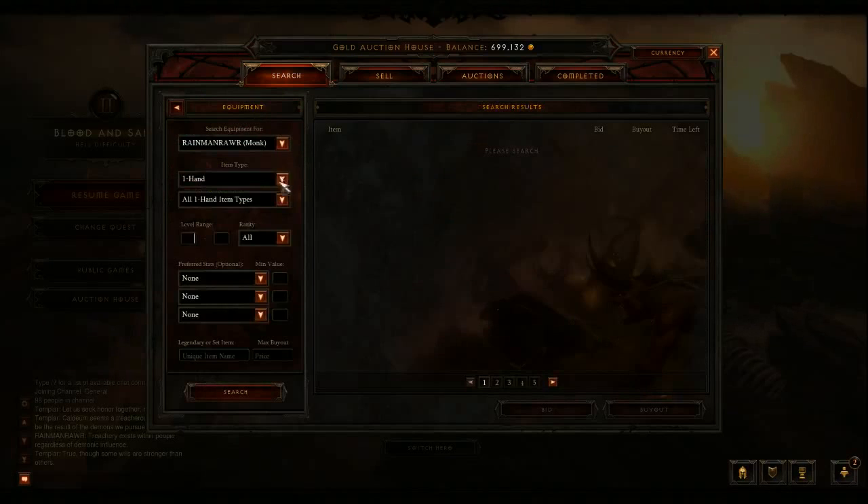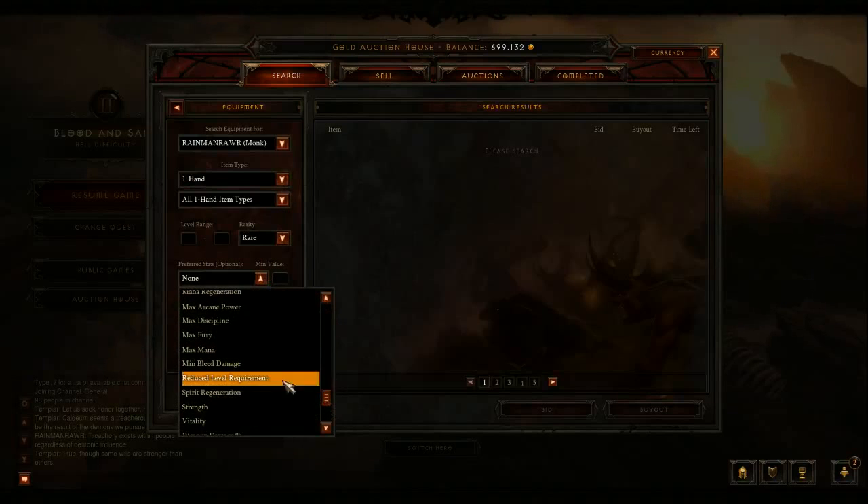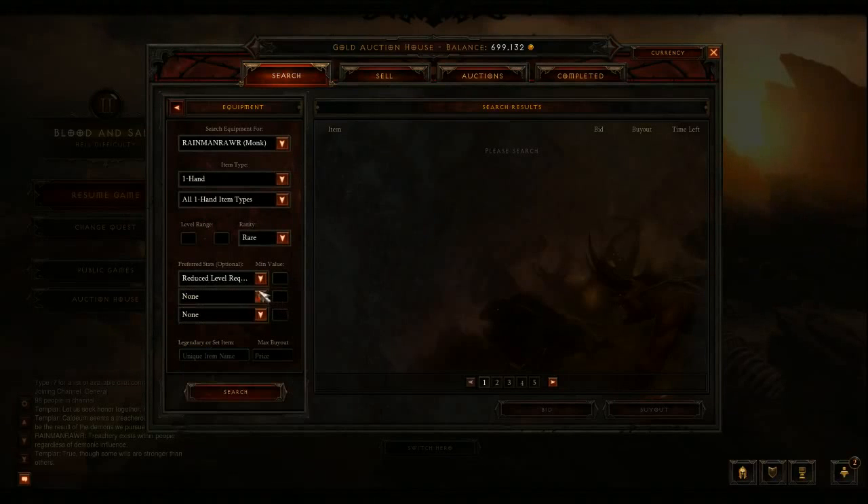Go to equipment, then rare, preferred stat: reduced level requirement, and set the level range 60 to 60.